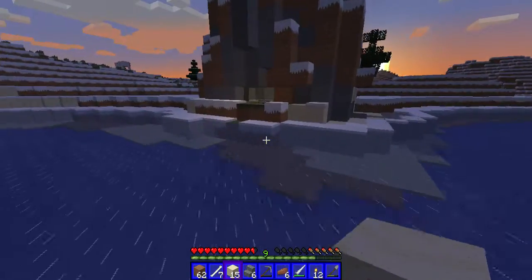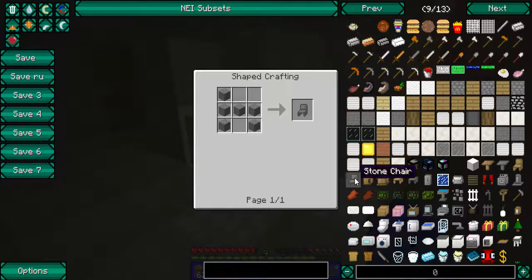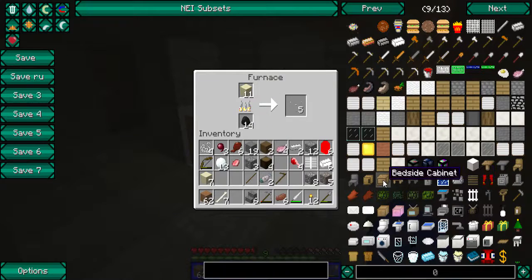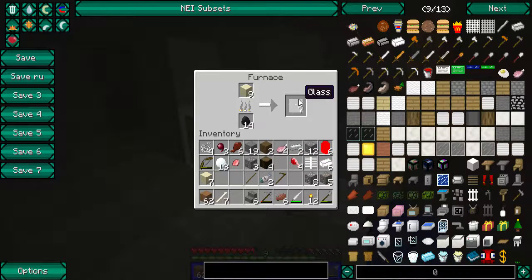Let's go ahead and scrap some more in case I decide to make some more windows. Let me see what some of the recipes are for some of this stuff — stone chairs and such. I keep forgetting, I'm not the best at remembering things, so I'm gonna cut myself a tad bit of slack there. Let's grab some of this glass. I'm about to level up again — look at that, that's great!